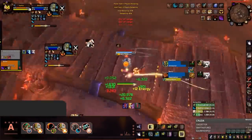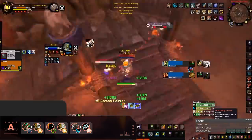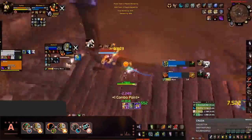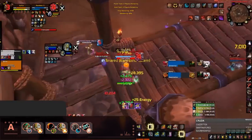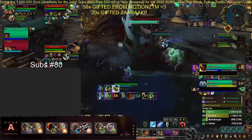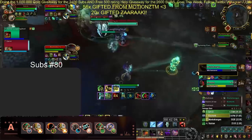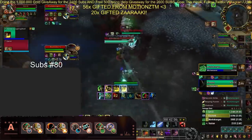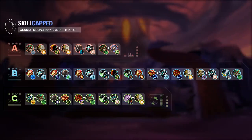Feral Disc Priest, on the other hand, also makes it into our A tier, having great sustain and burst damage, and the ability to do very good CC. So if you're a Feral and looking to jump into 2v2, playing with a Disc Priest is a top tier comp. Our last A tier composition is going to be Unholy DK Mistweaver. The only Death Knight composition on this list does extremely well into Discipline Priests and even Resto Druids, bringing great disruption paired with good sustain and survivability.